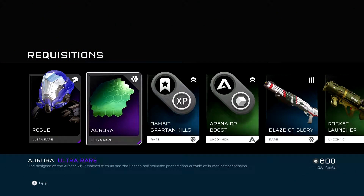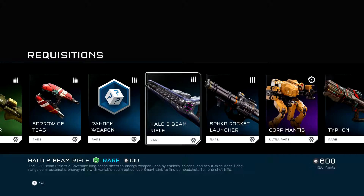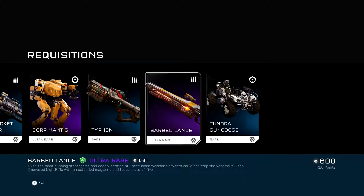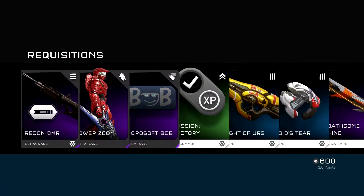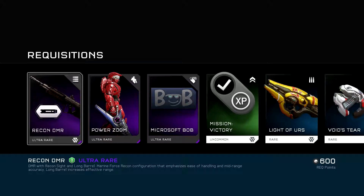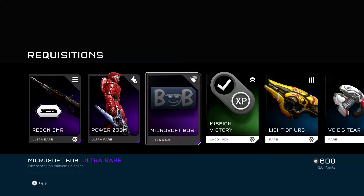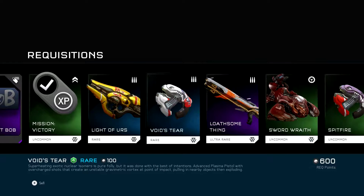Rogue Helmet. Aurora. Visor. Blaze of Glory. Cool. Halo 2 Beam Rifle. Another Mantis. Barbed Lance. Typhoon. Nice. Another DMR. This is the Recon DMR. Power Zoom. Stance. Bob. Lights R Us.